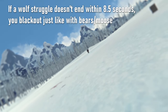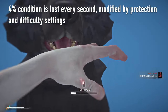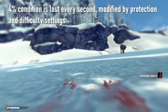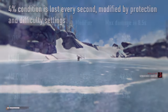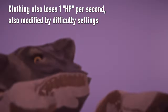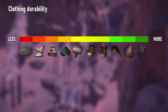The condition damage taken in wolf struggles can be split into two parts. The first type is passive damage you continuously take while in the struggle. This type is predictable and consistent. You receive 4% condition damage per second for the entire duration of the struggle, up to 34% damage if the struggle takes the whole 8.5 seconds. The damage is affected by difficulty settings, so on Interloper you might lose up to 51% condition.